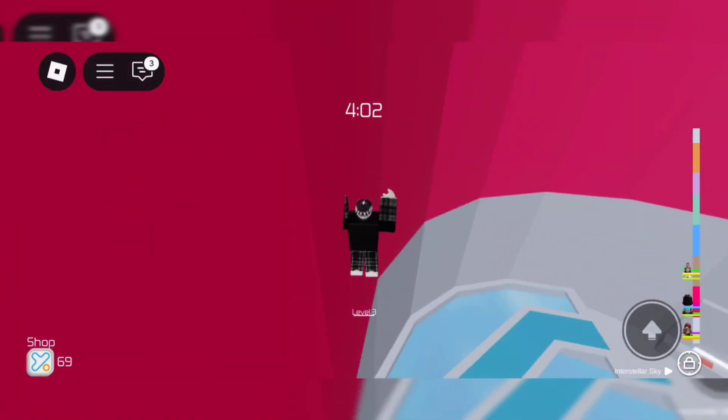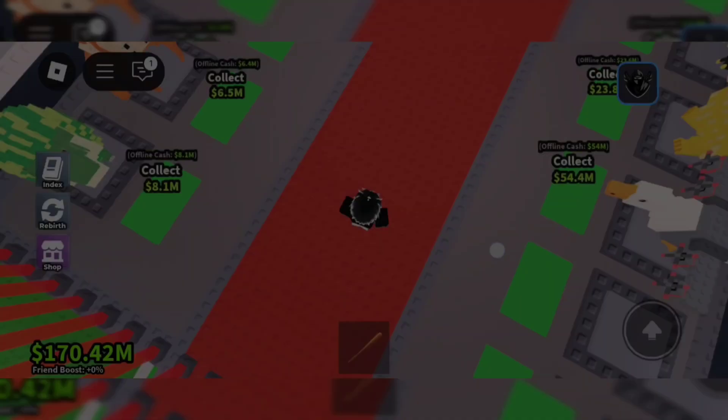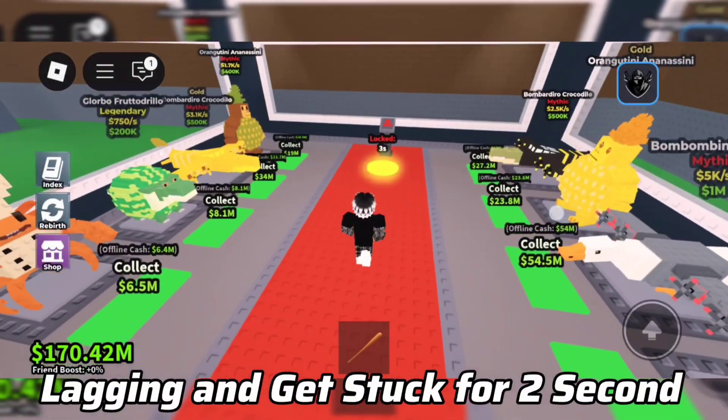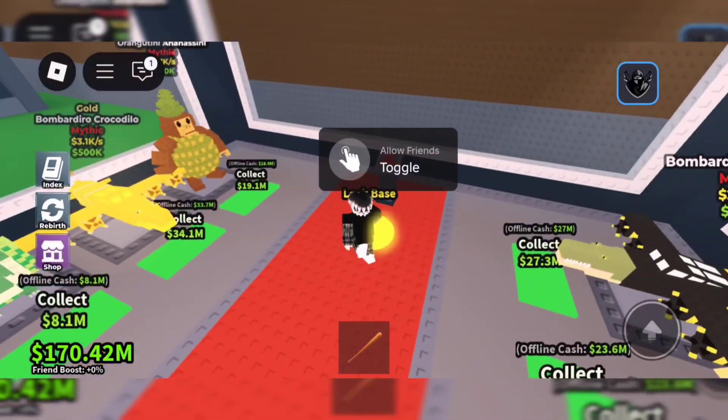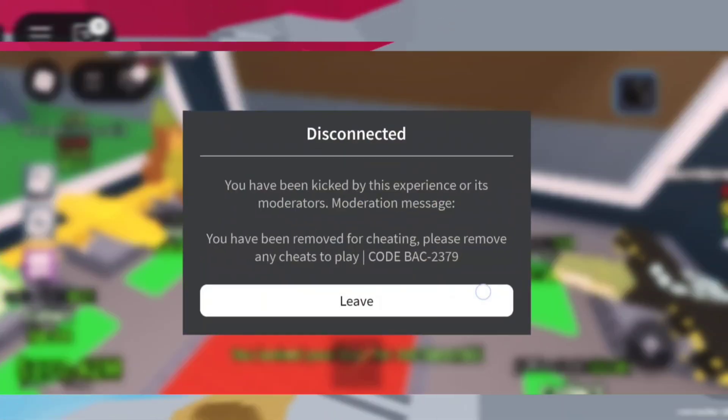So recently I tried to play this game while using Delta Executor. I see this — the game kicked me, and I don't know why.